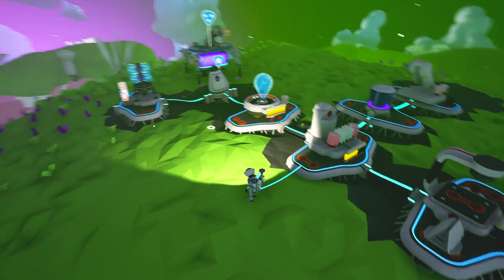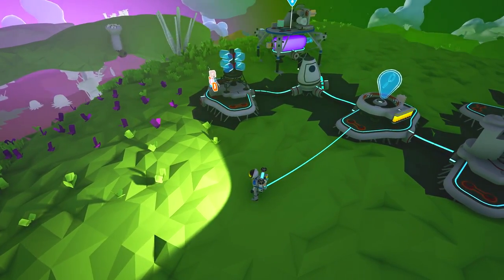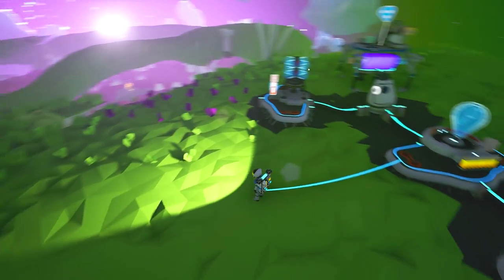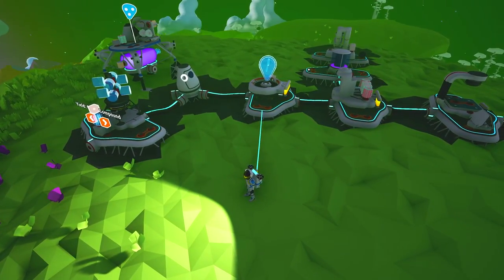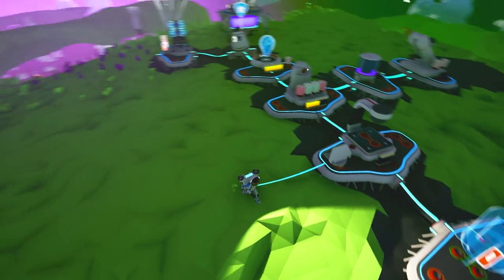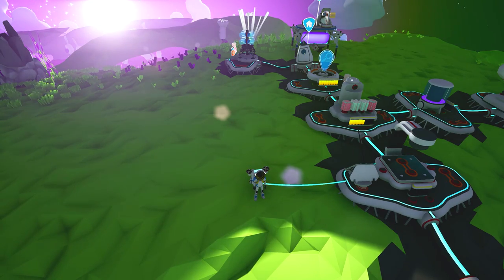Also, someone told me that we can use the grappling hook and actually one of those huge solar panels — I think they said Blitz did it — you can actually grab the solar panels and use them to power your base, which I think is really cool. So we're probably gonna try to do something like that in the future. And then we also still need to make like a truck train, so that's also a possibility. We need to do a lot of stuff.